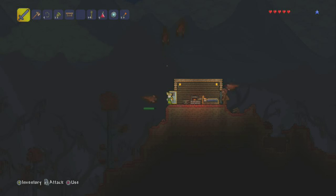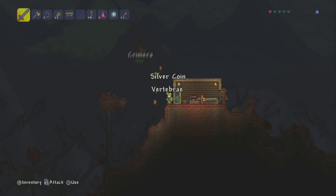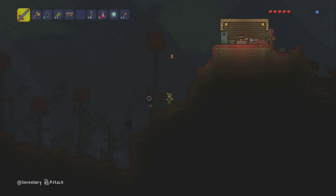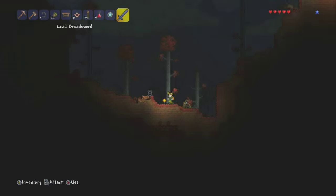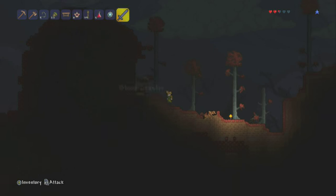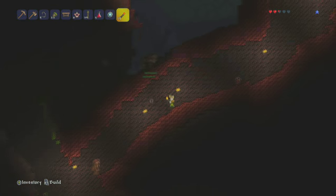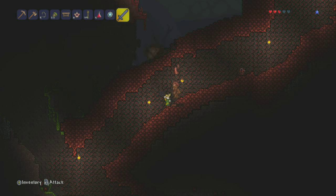The crimson mobs have a chance to drop what's called a vertebrae, and we need that vertebrae to summon the Brain of Cthulhu. I did decide to make myself a lead sword just to make it a little bit faster to kill the mobs. It's not necessary to make a better sword than the wooden one, but it is recommended because the wooden sword is just so terrible. Like I said, it's not really necessary if you don't have the items or simply don't want to build one.